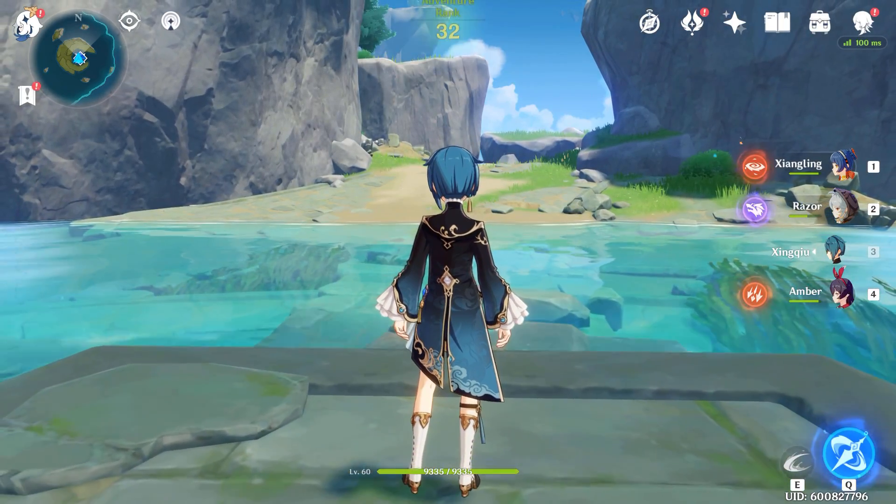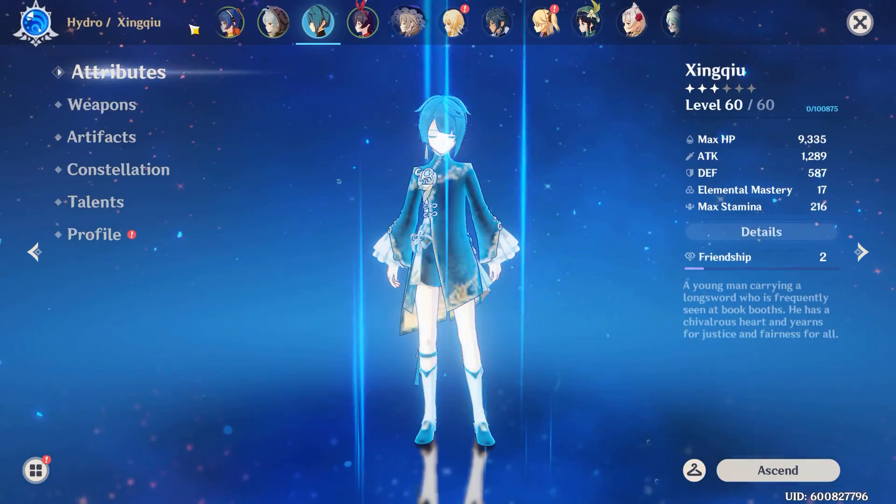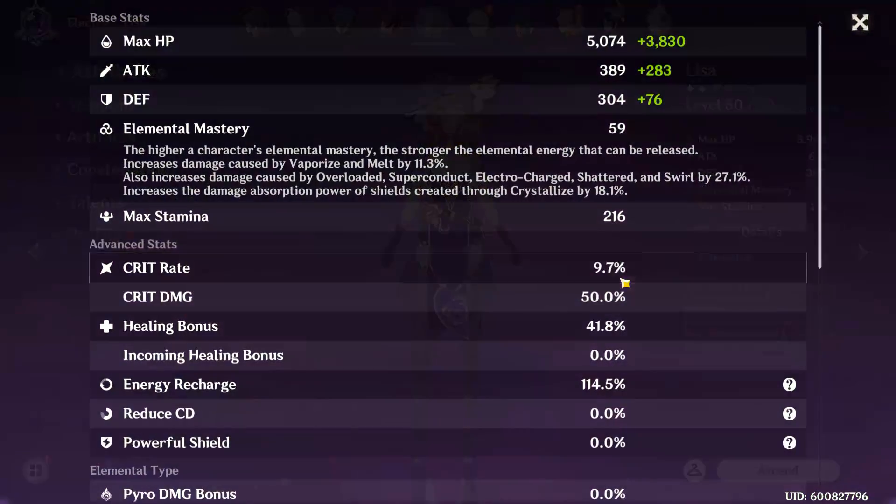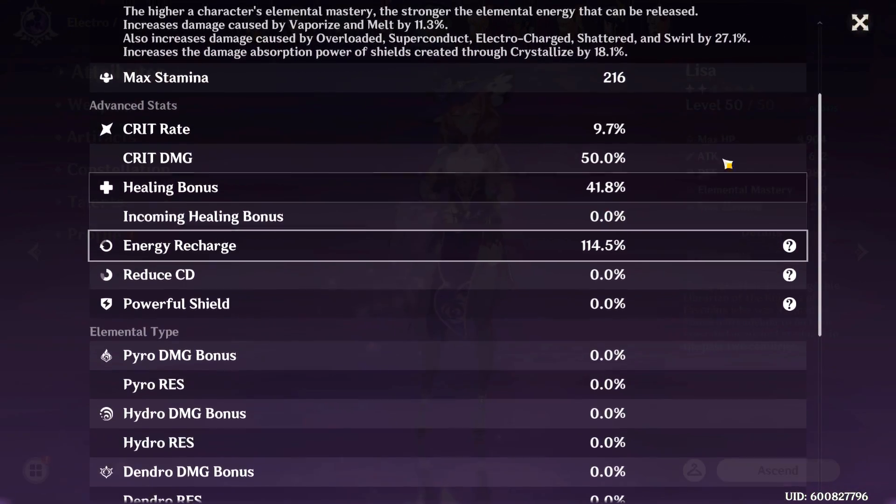Let me recap that as best I can. To recap: 495 is the base healing and that's 4.5% of Razor's health. Razor has 11,020 health, so you can check that. In total that's 13.5% of his total health healed per ultimate, which isn't that much.